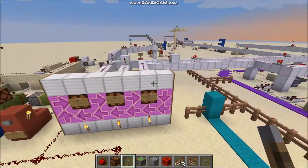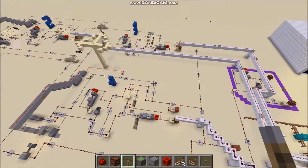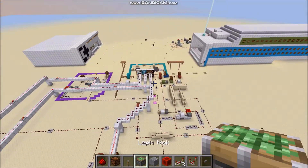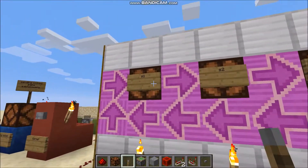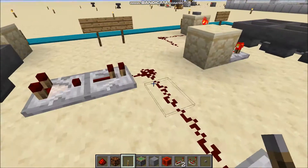So first let me show you how big this thing is and how it behaves. So here we have three lamps: the first bit, second bit, and third bit.